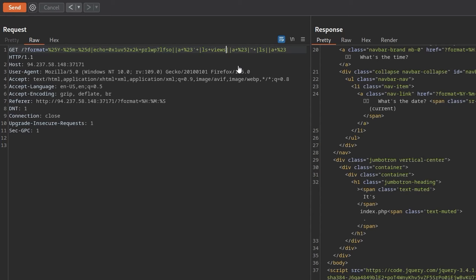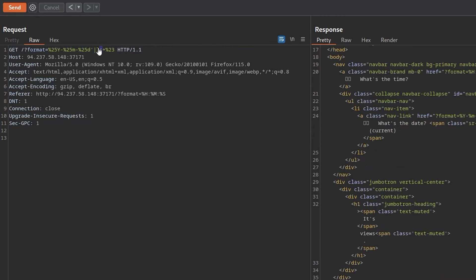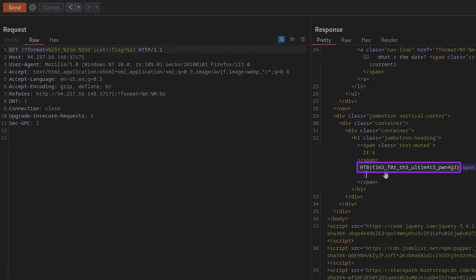Now we just need to retrieve the flag, but we don't know where it is — likely flag.txt or /flag. I simplified the injection further using a quote, a pipe character, and then the ls command. Then I did 'cat' plus a URL-encoded space and '/flag', sent it, and we got back our flag.